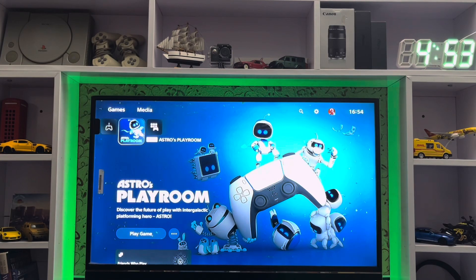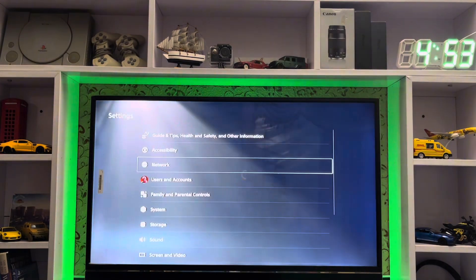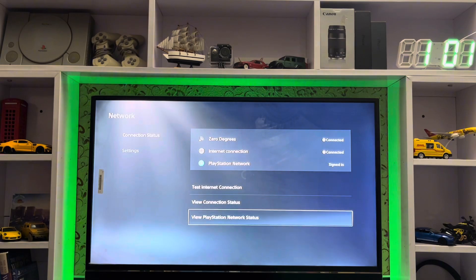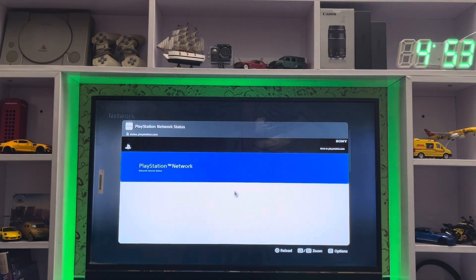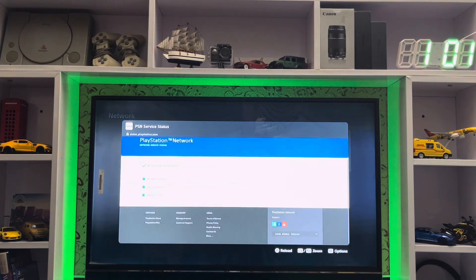What's up everyone, cpsblog here. Today I'm going to show you how to fix error NW-109144-9 — it's a 'cannot connect to the server' error. Go to Settings, then Network, then View PlayStation Network Services. Check if the Sony PlayStation server is working. If the PSN server is up, all services should show as working.